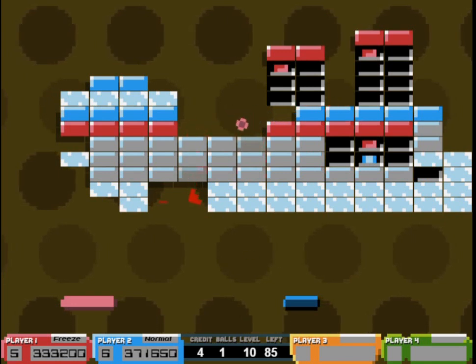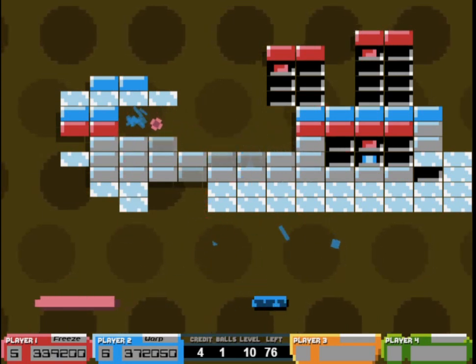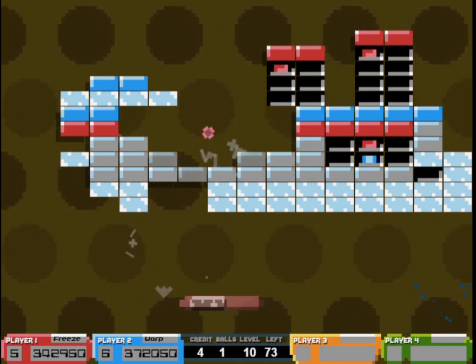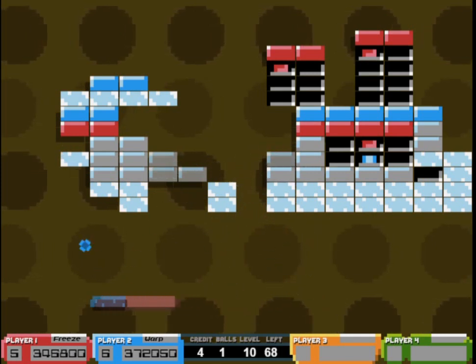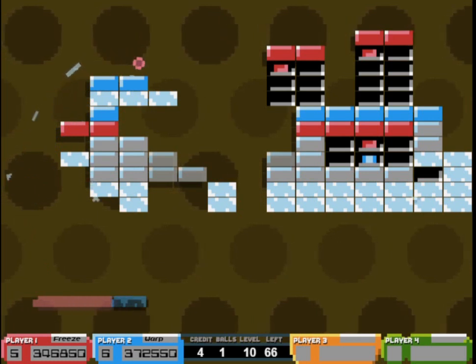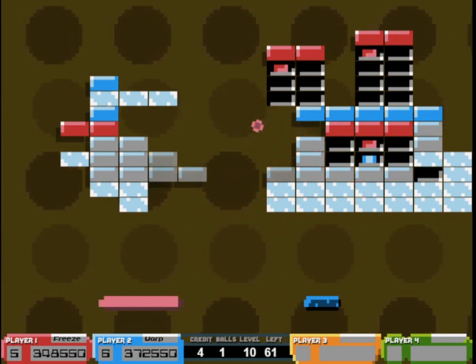We haven't even explained why the balls go different colours. The last person to hit the ball — it will go that player's colour. That just means that player can use any power-ups related to affecting the ball on that ball, and also gets the points. So if a ball that's your colour breaks a brick, you get the points. That's all it is, and that's why it changes colour.